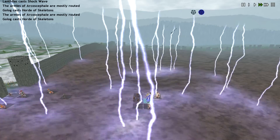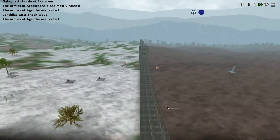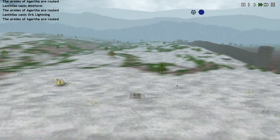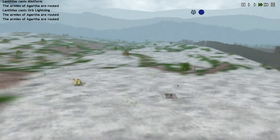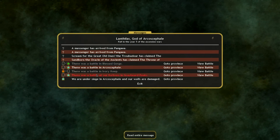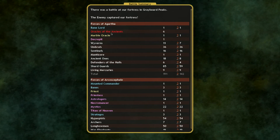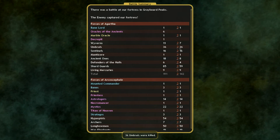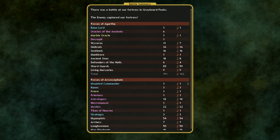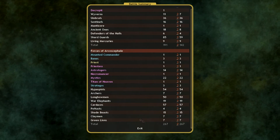Every unit has routed except for the Sentinel and the Marble Oracle and the undead. Lanthalus has done it. That is nuts — that is absolutely insane. Let's look at the casualties. 142 out of 191 dead. The Oracle of the Ancients and the Decrepit did get out of there. 36 Umbrals passed. Shard Guards 59. Sentinels, all 16. We lost 267 out of 267 units.